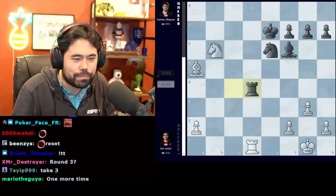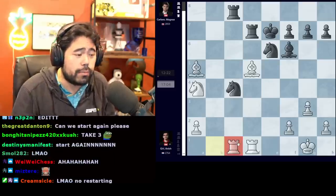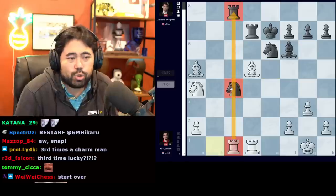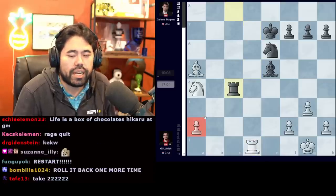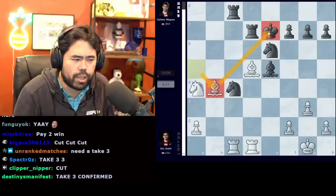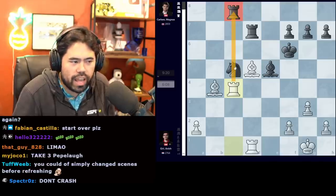Instead we get rook to c1 — the perfect move. Pin to win, as we say to beginners. Magnus plays bishop to e5 — doesn't really do anything, but if white takes the knight, black can trade the rooks and is only down a pawn. So bishop e5. Anish plays bishop b4, saving the bishop on a5 and checking the king at the same time. King to f6, and now Anish plays the best move again: knight to c5, knight takes knight, rook takes knight — a live pin of the knight on c5.